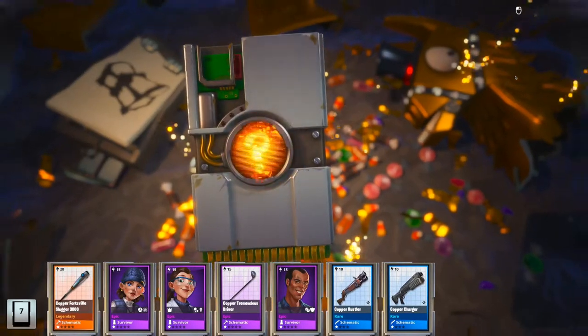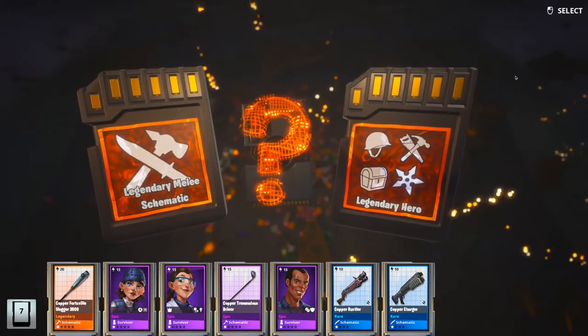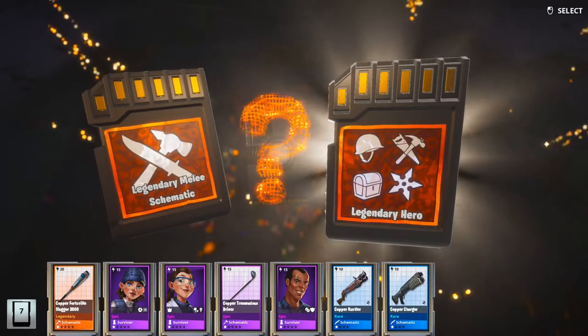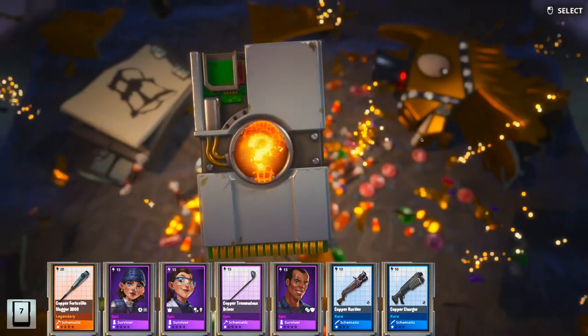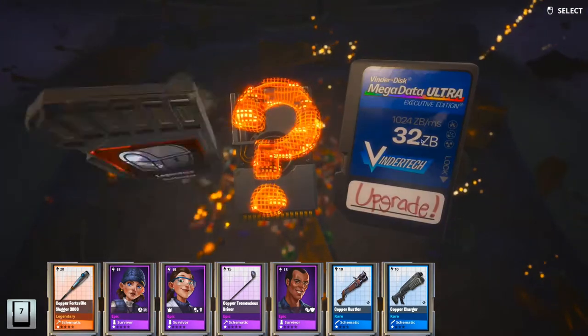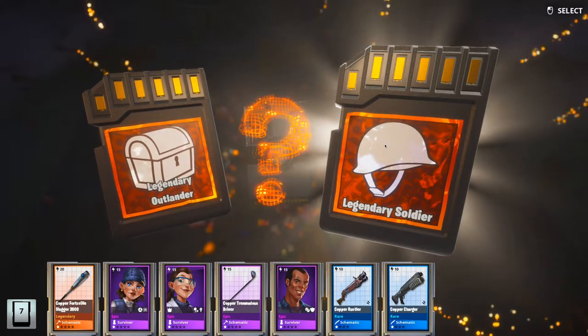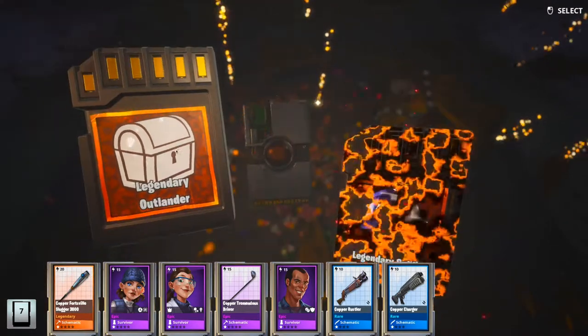Let's see this deep choice. We would have a legendary melee — yeah, not going to happen. I'll just go for the hero, hope for the best. Deep choice again — this is going to be a soldier. Yeah, I don't think I'll be going for a soldier. I'll be going for an outrunner.